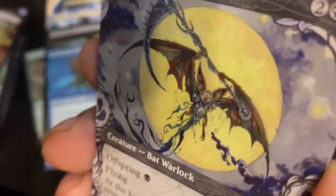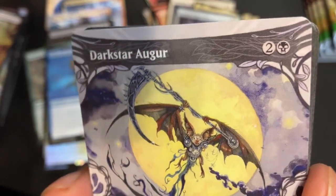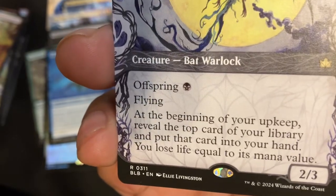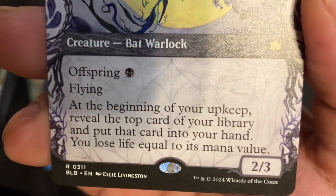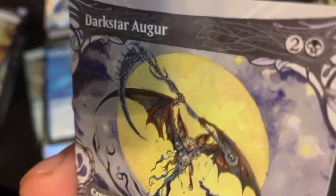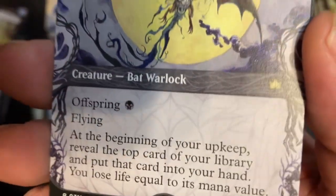We got a Showcase Dark Star Augur, baby! 2/3, Offspring, one-for-three. Flying Bat Warlock — at the beginning of your upkeep reveal the top card of your library and put that card into your hand, you lose life equal to its mana value. It's Bob the Bat, baby! And he brought his kid.